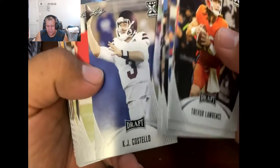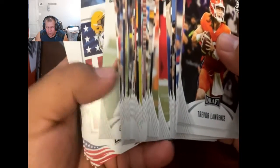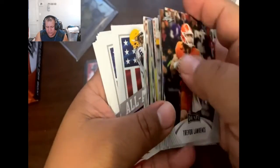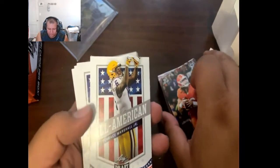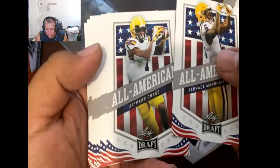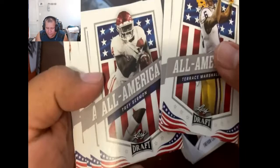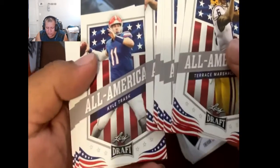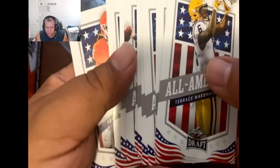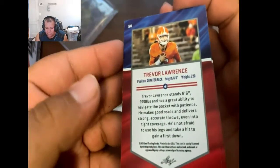They got a bunch of guys here. I noticed there are some cool-looking cards towards the back, up to number 39. You've got Terrence Marshall Jr., Ja'Marr Chase, DeVonta Smith, Trey Sermon, Travis, Najee Harris, Mac Jones, Kyle Trask, Zach Wilson, Justin Fields, and Trevor Lawrence. These are the All-American set, but it's still part of the base set.